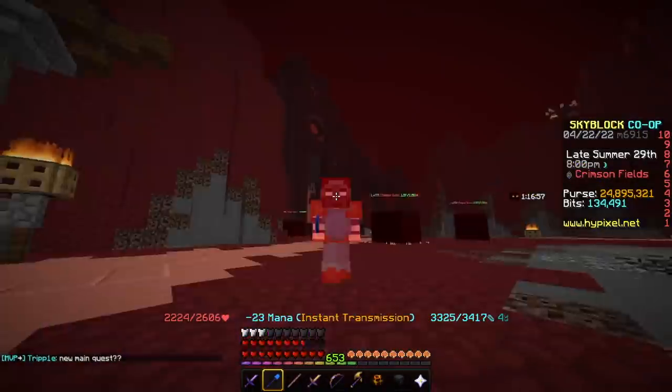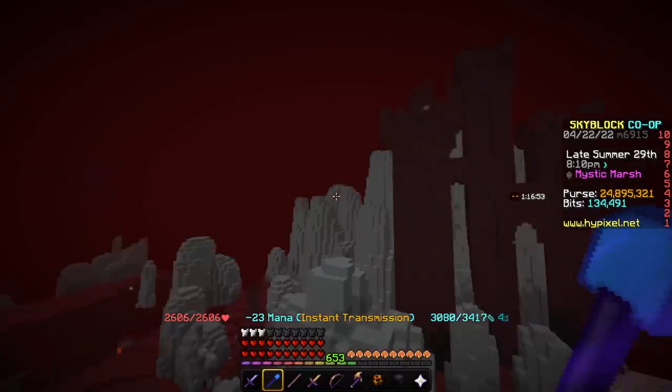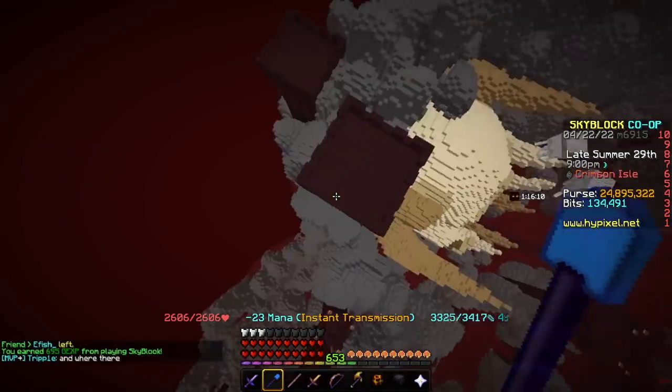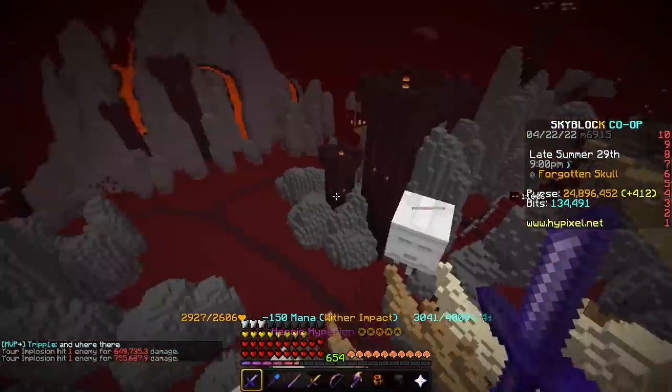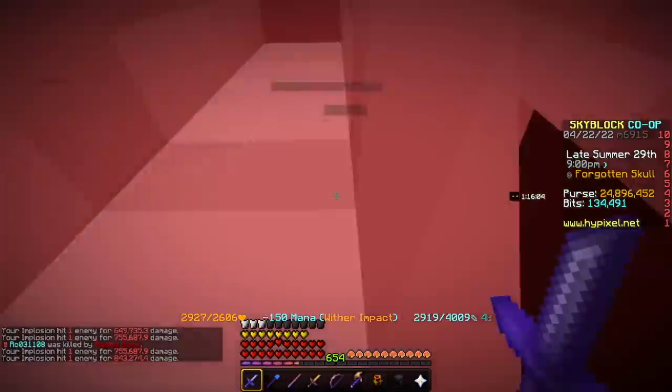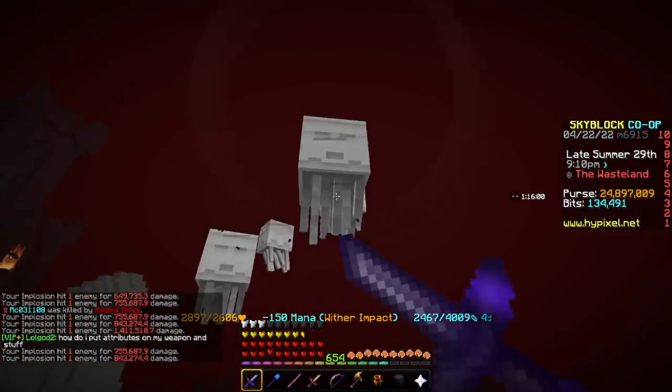Tentacle Meat is dropped from one of the mobs in the update. Since it's Ghast Cloak, it's going to be the Ghasts up in this area — fly around or just kill them. You have a chance to get Tentacle Meat, which is how you craft up the Ghast Cloak. It's not surprising, since it's used to craft the Ghast Cloak.